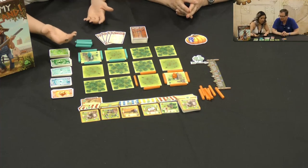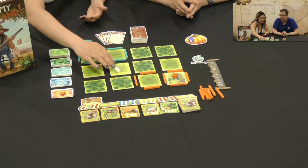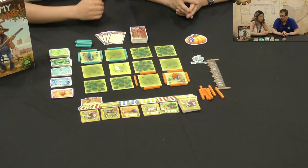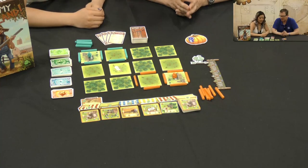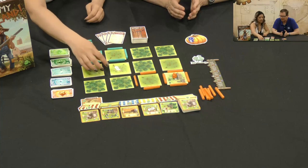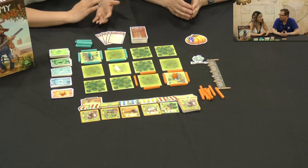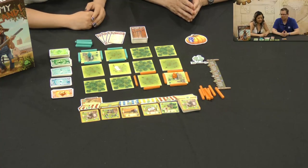So you can log, which would be flipping one of these tiles to reveal the other side. Whenever you flip a tile, you draw fence cards. Every tile is going to have something on it that will either give you more income, more cards, or just extra cash.